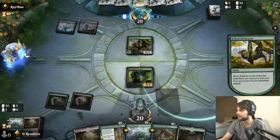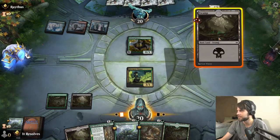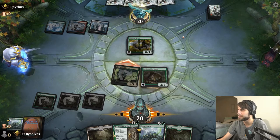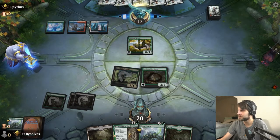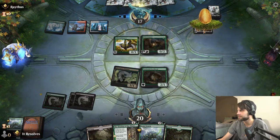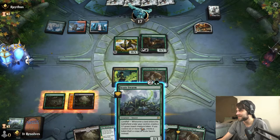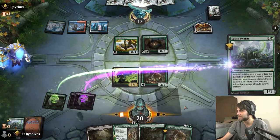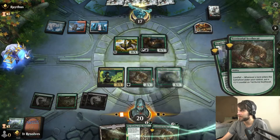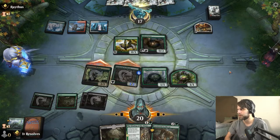Arboreal Grazer going to be able to throw a land down — curious to see what this deck ends up being. Apparently a five-color deck. Let's go ahead and throw the Scythe Cat out and attack with the Shaman for three. Looks like a Gilded Goose — not what I expected at all, but that's fine. We're going to go ahead and play out the Scoot Swarm. They might have a counter here, but it looks like they don't. This gets a counter and this spreads out a little bit, so now we've got a pretty powerful board presence.